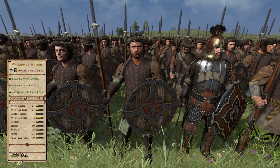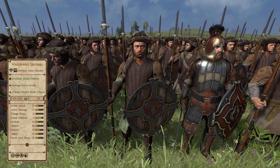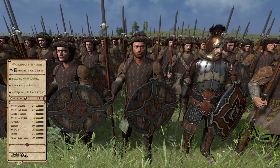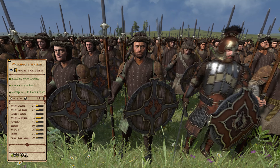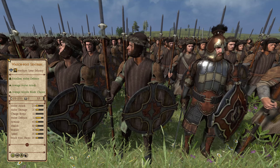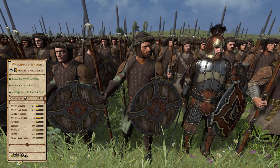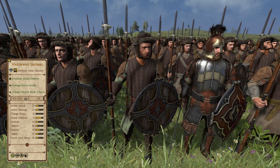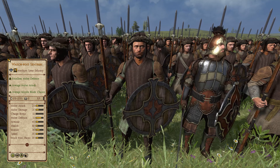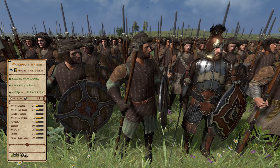Just making it out of the bottom 10 units are the Watch Post Sentries of Dale — silver tier 2 medium spear infantry beating out the competition seen so far. As a unit these troops are a pretty good example of mid-tier army builder spearmen, having all around fairly good stats. They're better than previous units due to the fact that they can be used en masse, and because Dale has other more advanced spearmen available, these troops don't need to worry about constantly fighting up-tiered units.